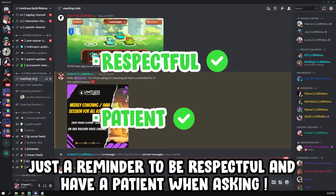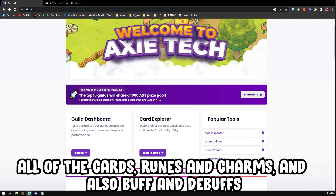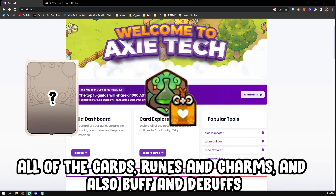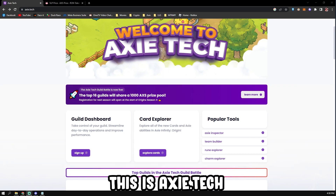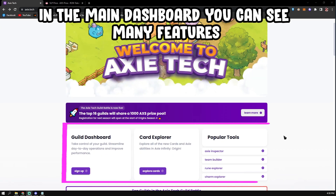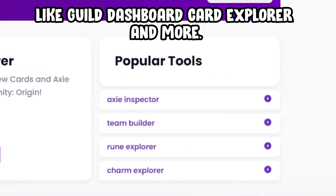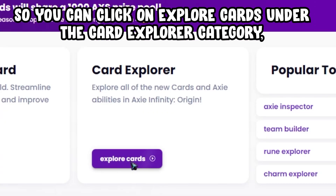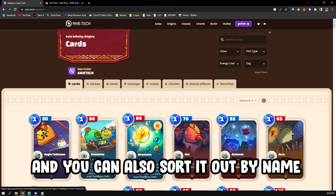And have patience when asking questions for the newcomers. This website will help you learn all of the cards, rules, and charms, and also buffs and debuffs. This is actually the tech in the main dashboard — you can see many features like the field dashboard, card explorer, and many more. You can click 'Explore Cards' under the card explorer category.